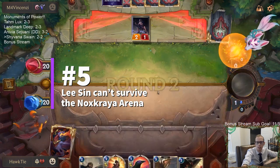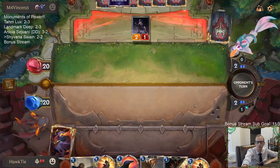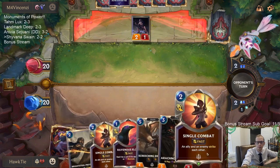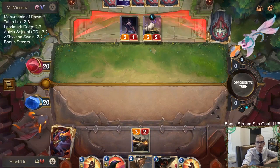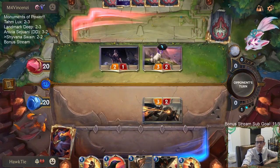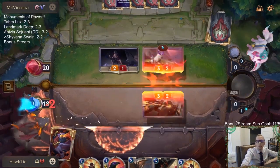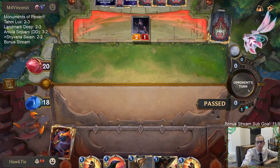Alright, so we have the Sentry-Flock combo — my favorite part of the deck, as you all know. We're striking the Mountain Goat, keeping it from doing anything more.